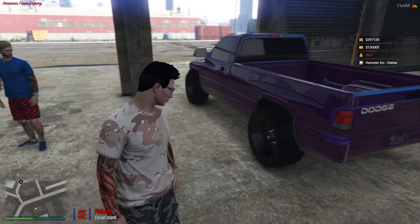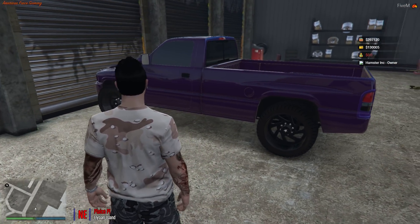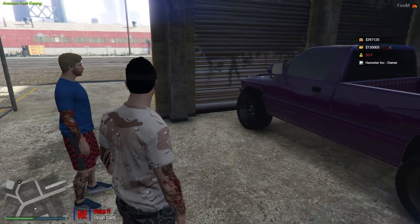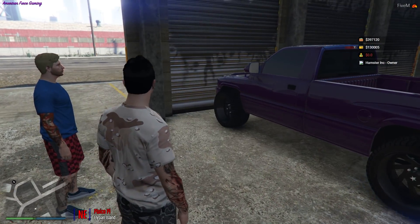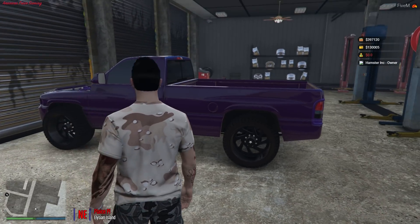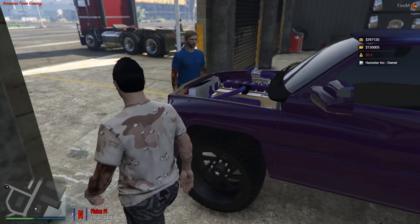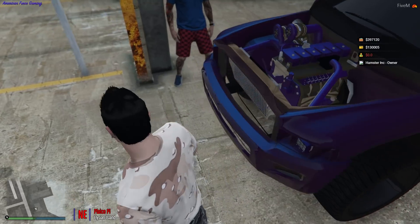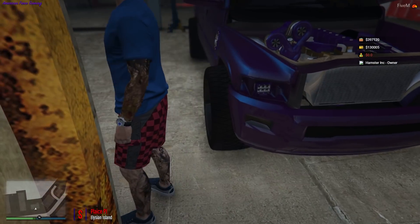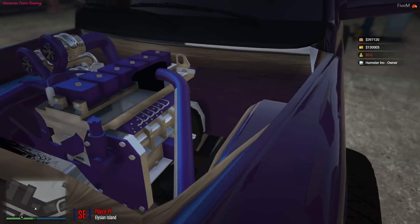When we got it, it was a dually and we couldn't find anything — this was the only thing we had. I kind of wish it was a short bed. If anything ever happens, I'll make it a short bed, cage the back and inside, basically make it a full-blown drag truck. I'm still debating slicks all the way around, but then you're going to get hassled by the cops. It's got custom headlights too.